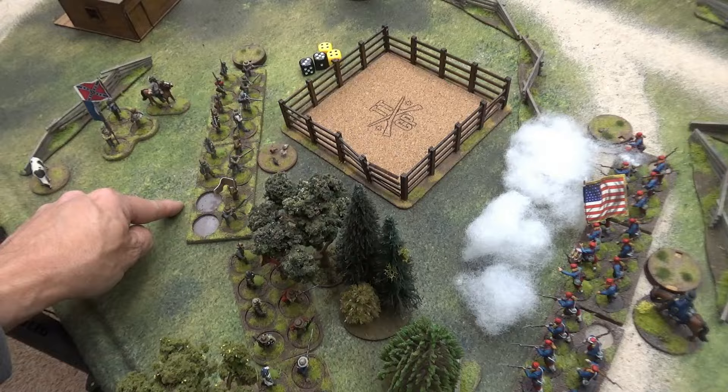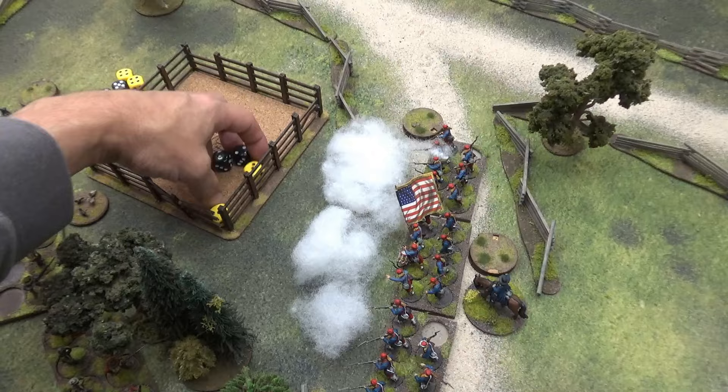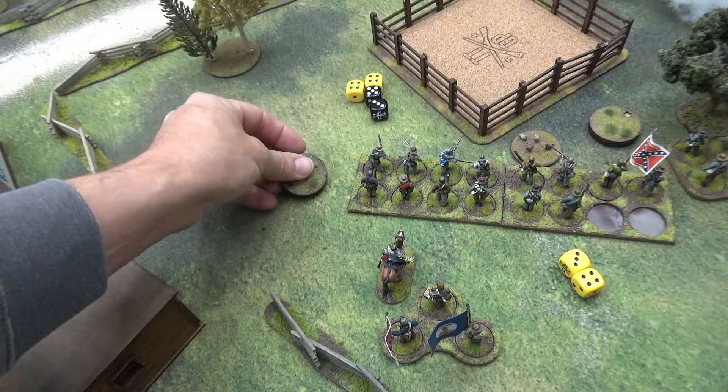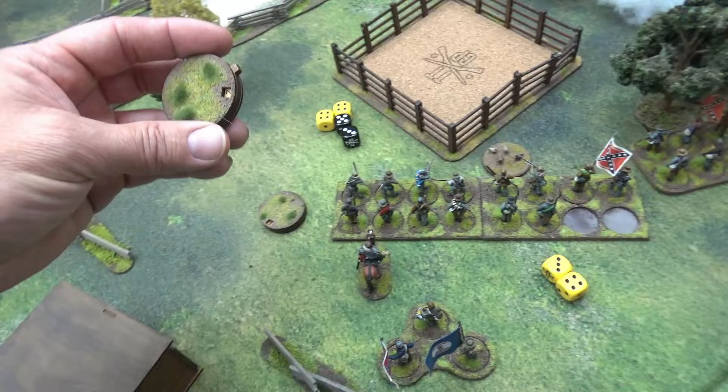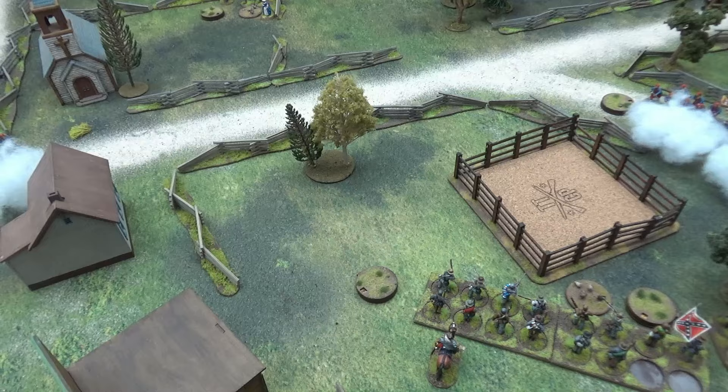Four more shock on Major Dan's group gives them nine. They have Major Dan with them so they're holding steady — he's level three. The other group goes to four shock. I use the holy man support — I bring him in with a cask of whiskey for the Rebels. I pull one shock off. Then with Dan's extra command as level three I pull another one off — now down to seven shock.